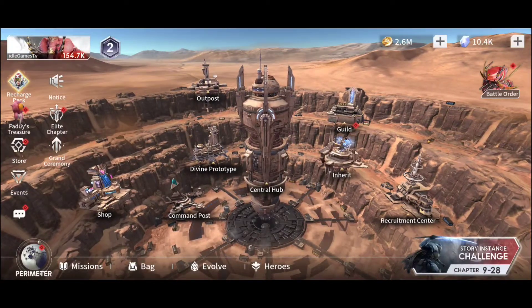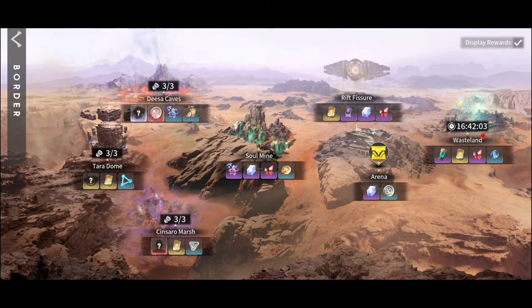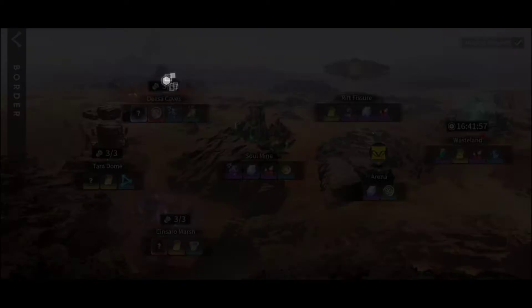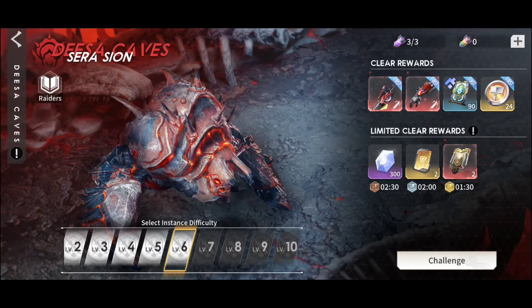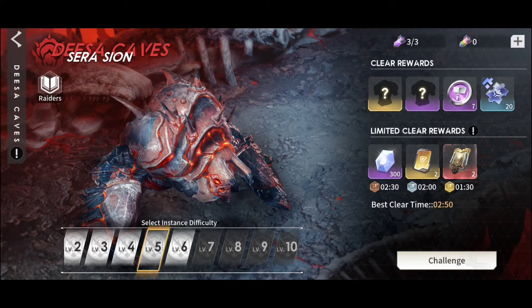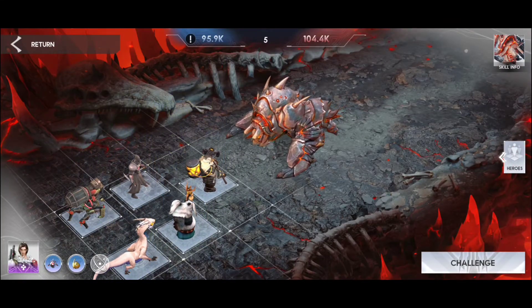We're gonna go into the dungeon area. You're gonna have Dessa Caves, Tara Dome, and Sinsaro Marsh — these are dungeons you need to watch out for. You can farm here three times a day, but you need to watch out for the boss, because the boss has different kinds of skills.